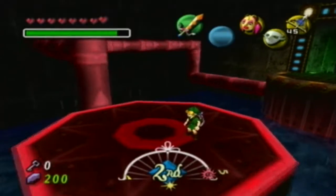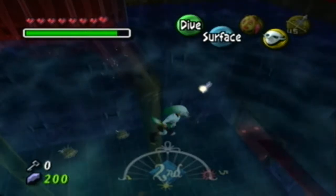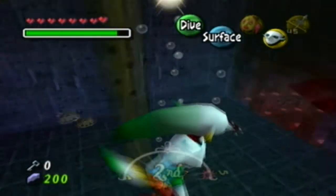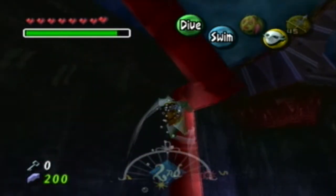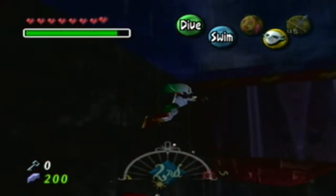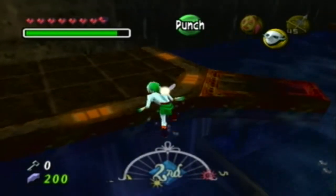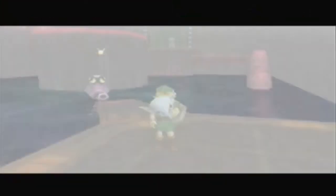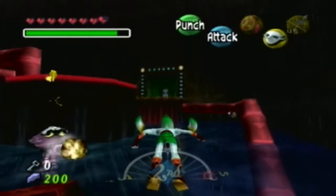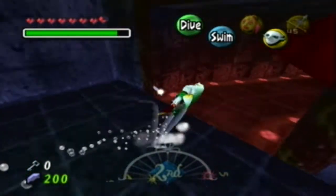It's my least favorite dungeon, and I said I wasn't going to nag about it too much more, so I'll shut up for now. But yeah, it's just not my favorite to say the least. Let me double check - I know there aren't any fairies in the mini-boss room or the room before it, but let me double check here just in case, because I hate backtracking. I hate backtracking in Zelda games, especially in dungeons and temples, so we're gonna avoid that as much as we can.